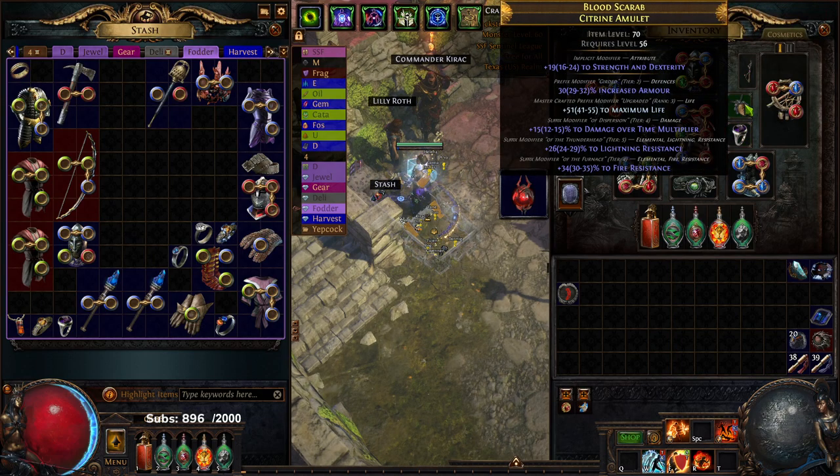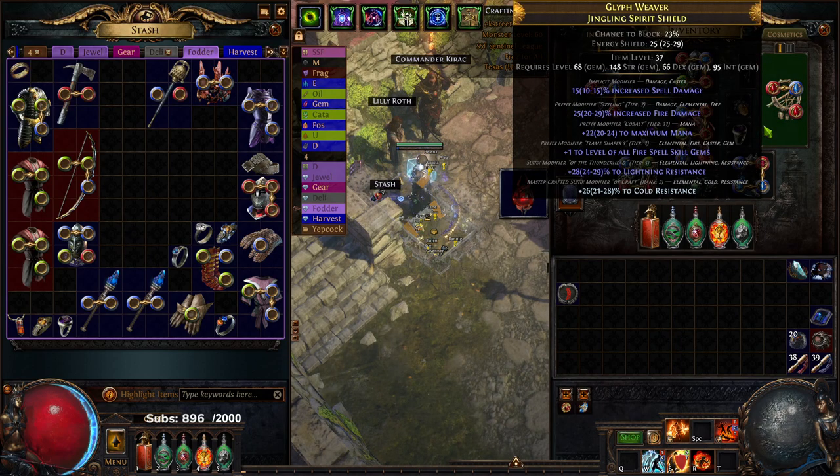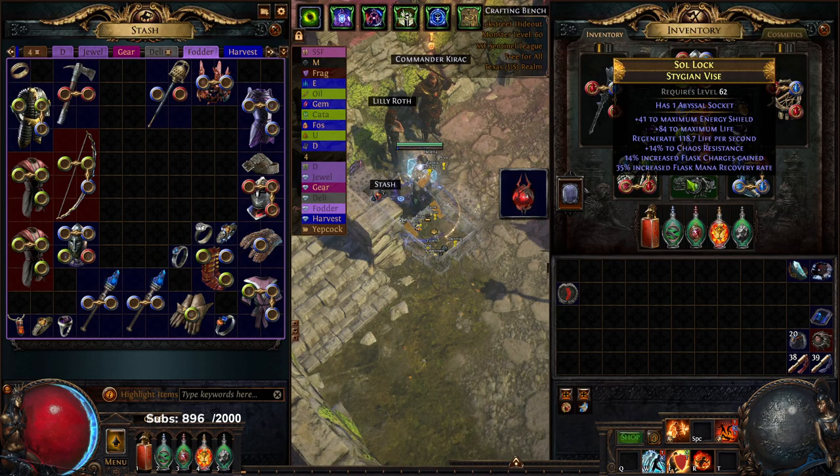I ended up switching amulets — I did drop Chaos Res but gained some Dot Multi and some armor on the amulet right now. Definitely want to replace this with a plus one, but for now this will do. Also the dex helps a lot. Still the exact same shield from Act three or four — this shield is slapping so I'm pretty happy with it. Same boots trying to get new boots, same gloves trying to get new gloves. Unfortunately my belt downgraded because I tried to recombinate two belts and it bricked, so I lost like 20 Chaos Res and 300 armor on my belt.